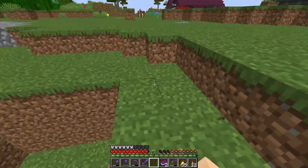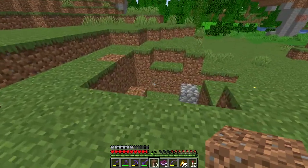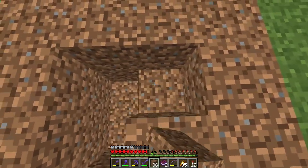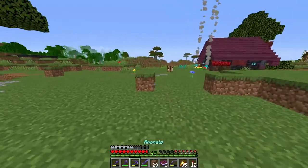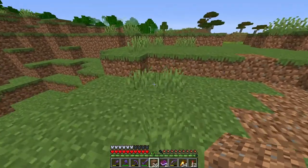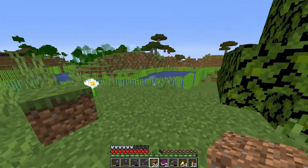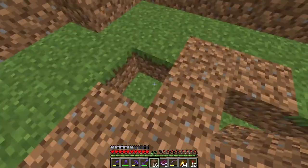Nothing major really happened — mainly just my house and Copious Almond's house. The first grief was mainly the shopping district and my starter base area, and that Billy dude's — or crowd companion, whatever you want to call him — his base. I think it was just our bases; no one else's base was really targeted.